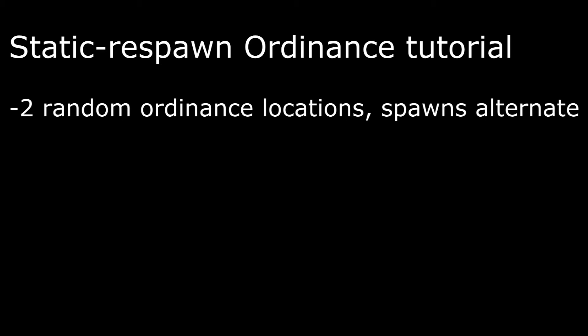What we'll be doing is using two random ordnance locations. When you've got two set on a map, it alternates between the spawns. So at location A something will spawn and then the next random ordnance spawn will be at location B. Then it'll go A again and B again, and they'll just keep alternating. It's impossible for one to spawn in the same location twice.